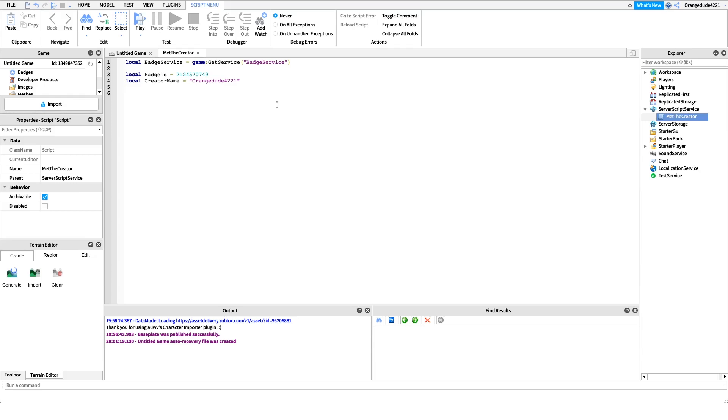Now we can hook into our first event: the PlayerAdded event. This fires whenever a player joins the game, and we'll run some code inside it. Hook into the PlayerAdded event by saying game.Players.PlayerAdded:Connect(function). Inside, we write our first if statement, which will check to see if the creator is currently in the game. For example, if George joins and the creator is Wyatt, we want to check if Wyatt is in the game.